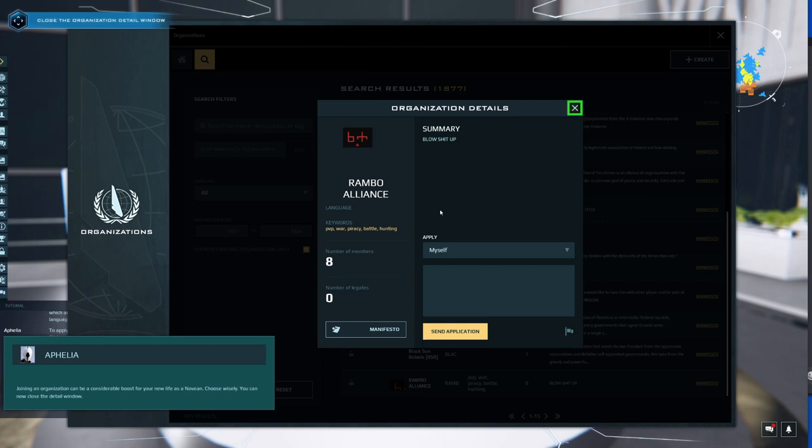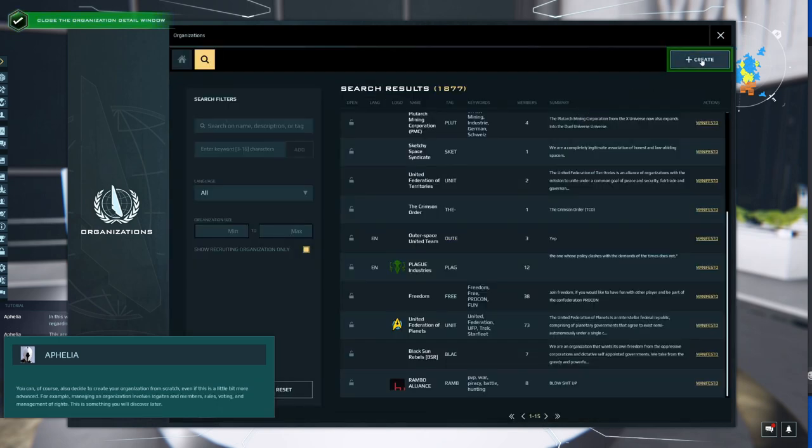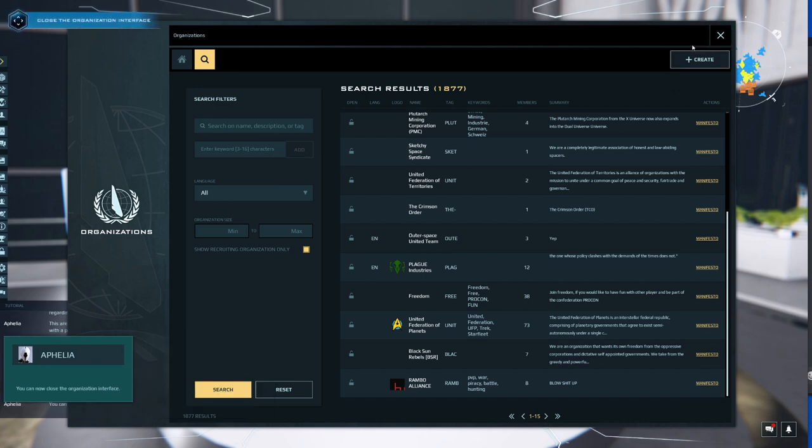In this window you can see a summary of relevant information regarding the organization, and there is an area to apply to join along with a place to write a quick introduction. Joining an organization can be a considerable boost for your new life as a Novian — choose wisely. You can also create your own organization from scratch, though managing one involves legates, members, rules, voting, and management of rights. Close the organization interface when you are ready.